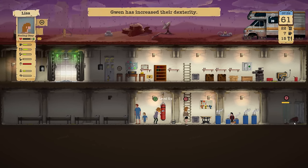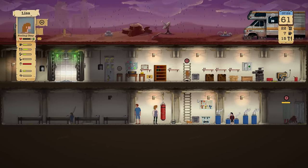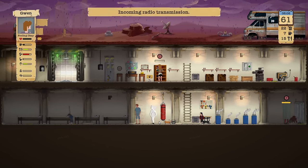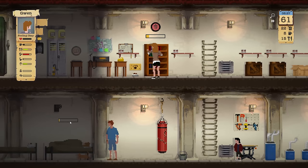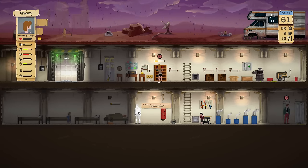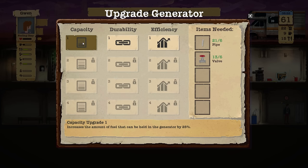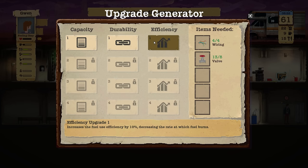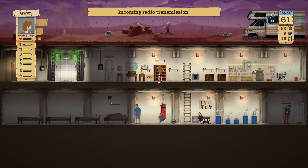Lisa, go and read a book. Gwen has increased her dexterity — I was hoping for strength, but you can't have it all. Her stats show 10 strength, that's good. Looks like we have the parts to upgrade a system. I really don't feel like upgrading the generator to be honest — we could improve efficiency and durability, but it's not a problem right now.